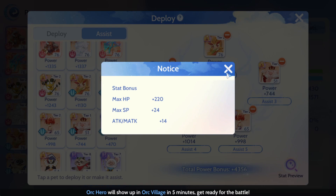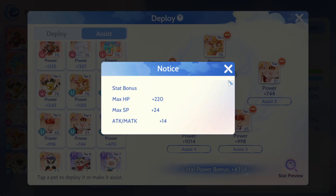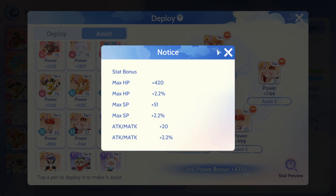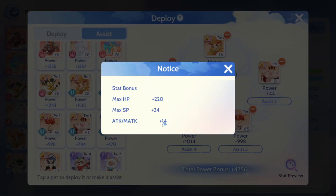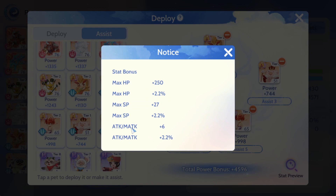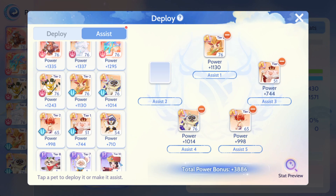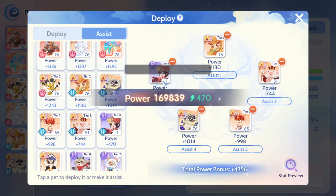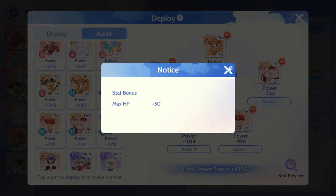So in the assist slots, you want to put pets that have a much higher tier so you can enjoy the attack and magic attack bonuses. On the stat preview you can see attack and magic attack is now plus 20, because this tier 10 pet alone gives you plus 14. If I remove it and put the old one back, my attack and magic attack drops to only plus 6. So don't make my mistake of putting all low-tier pets in there — for the assist slots, put a higher-tier B-pet to enjoy attack and magic attack bonuses.